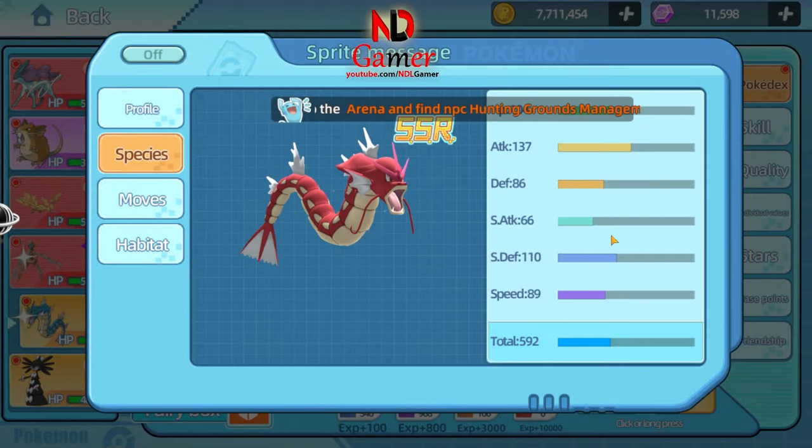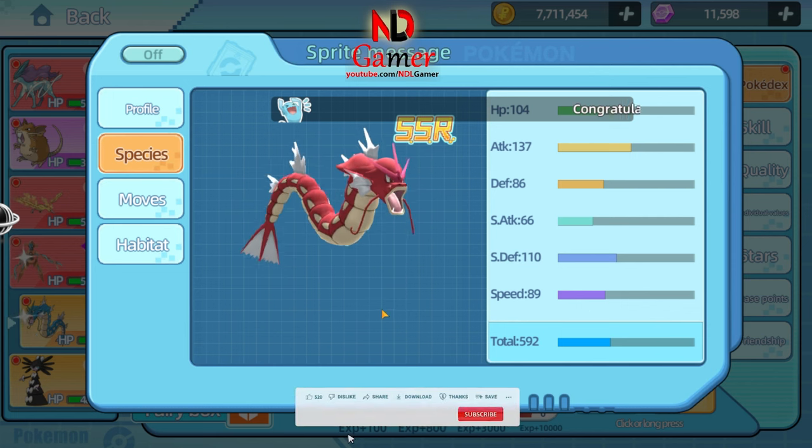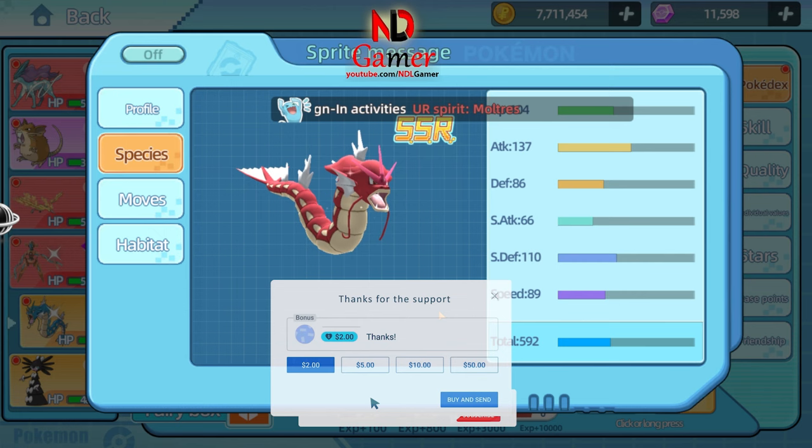Two — in the species section, Gyarados has very high physical attack and speed stats, so you should focus on boosting its physical attack and speed to increase its power and finishing ability. If you can, increase its defense to make it more durable.